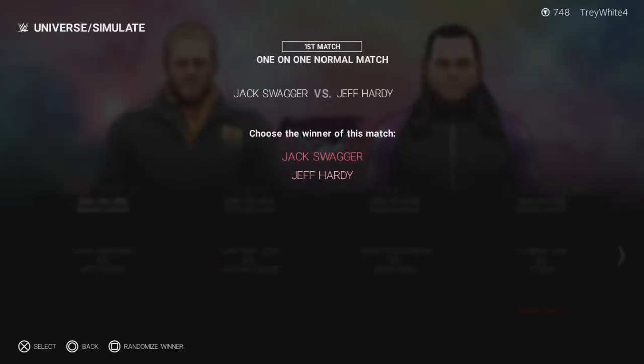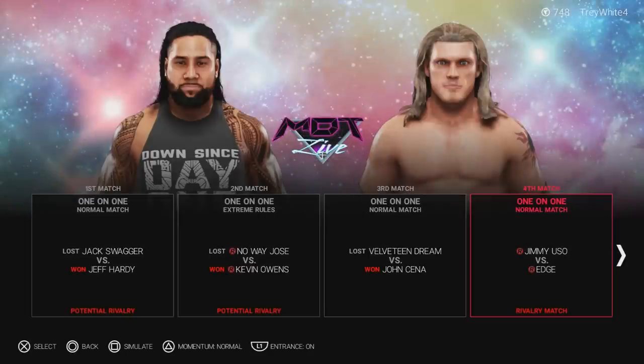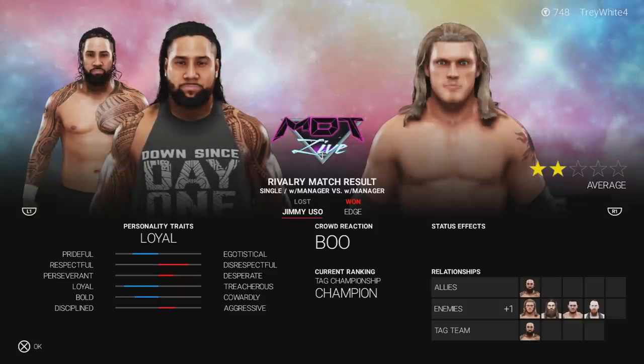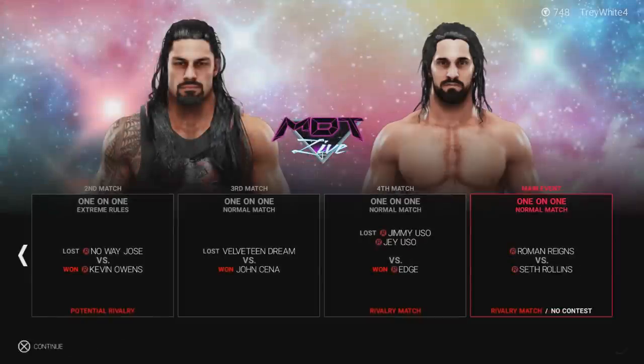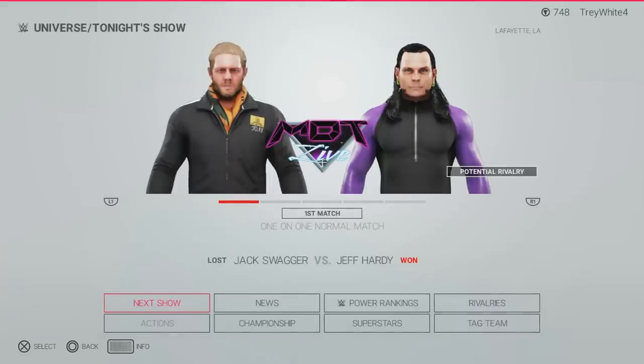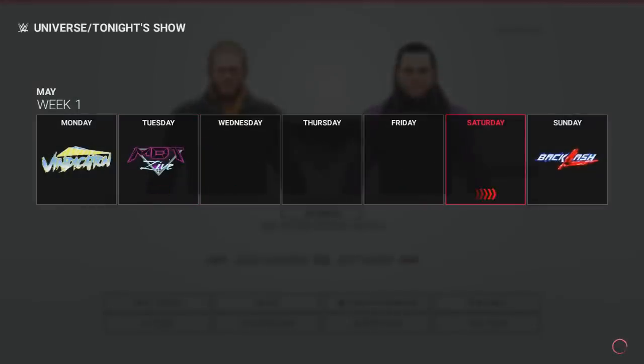Simulation results: Jack Swagger — Jeff Hardy won that one. Kevin Owens retains. John Cena defeats Velveteen Dream. Edge defeats Jimmy Uso. Then Cedric Alexander versus Roman Reigns ended in a no contest — Seth Rollins interfered and caused it. It's a bunch of trial and error, but you guys get the point of what I'm trying to do here: play around with it, get the feuds going, and see where it goes.